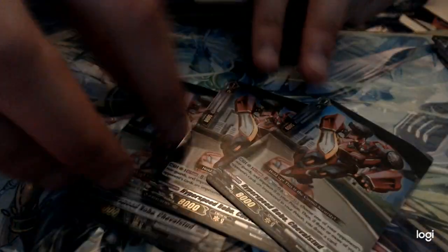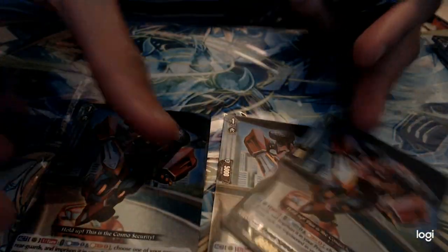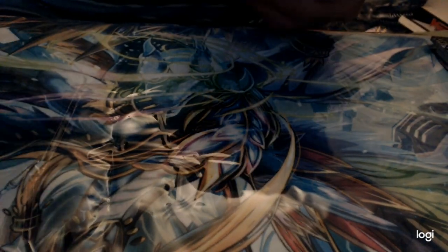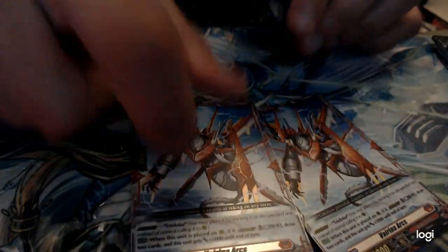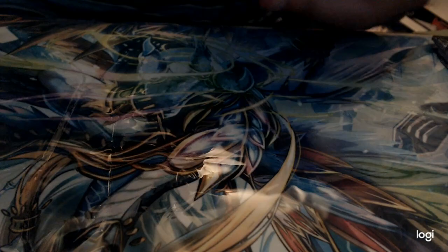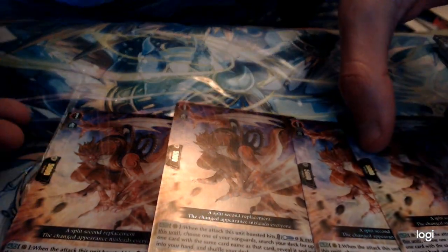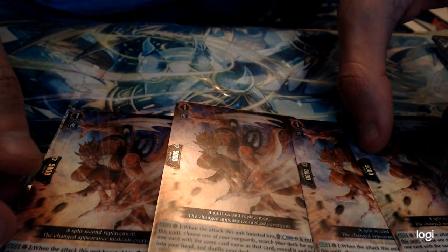Then I have three copies of this — there's also a fourth one in SP, we'll get to that later. Three Boba Mines, two Variana Arcs, and a playset of these — what's it called — Tetonsha Stead.